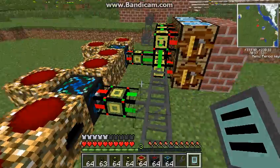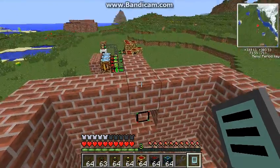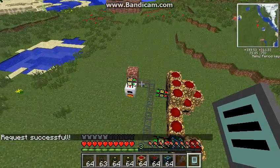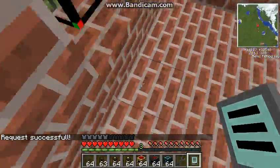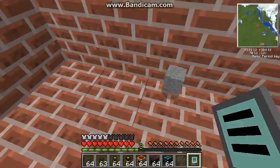Where'd it go? Did I not request it? Oops, I guess I didn't click the request button. Stone — request. It'll fly into here, it'll get cooked up into the cobblestone, and the cobblestone will fly off and through this pipe and come over here. There we go.